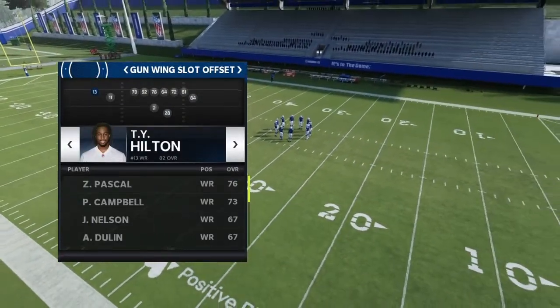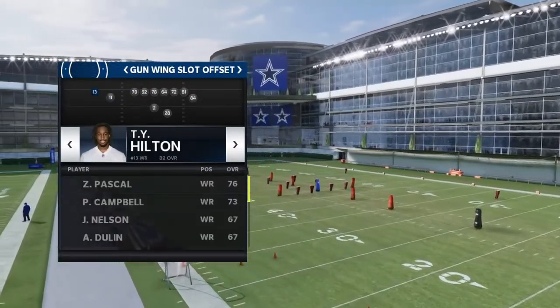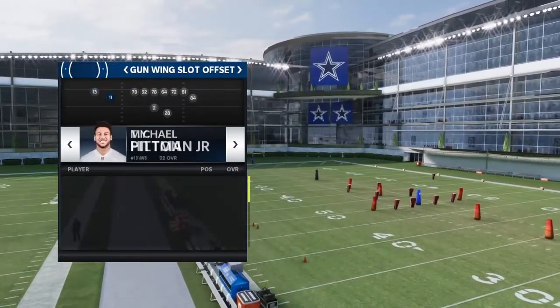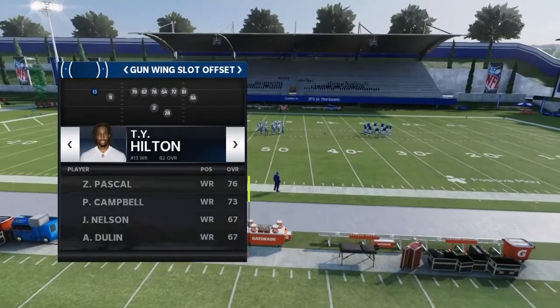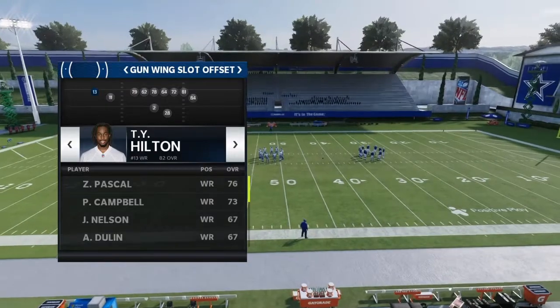For this play, you just want to make sure that your best receiver or your fast receiver — whichever one you consider your best receiver — is in this position right here. It doesn't really matter because the play is so glitchy; he just can't be super duper slow and he's gonna get wide open.